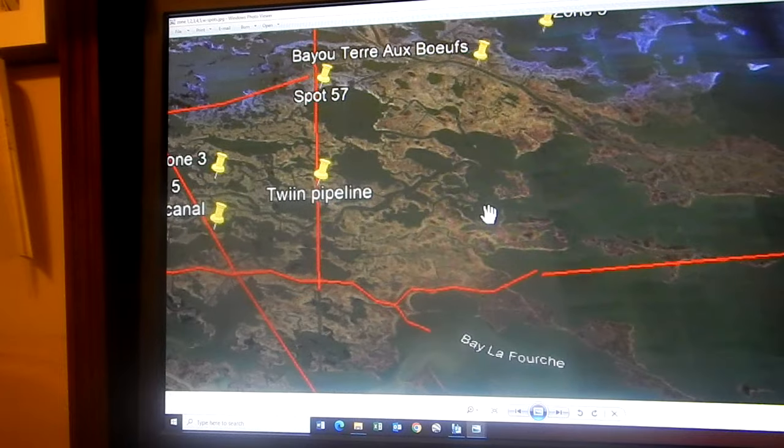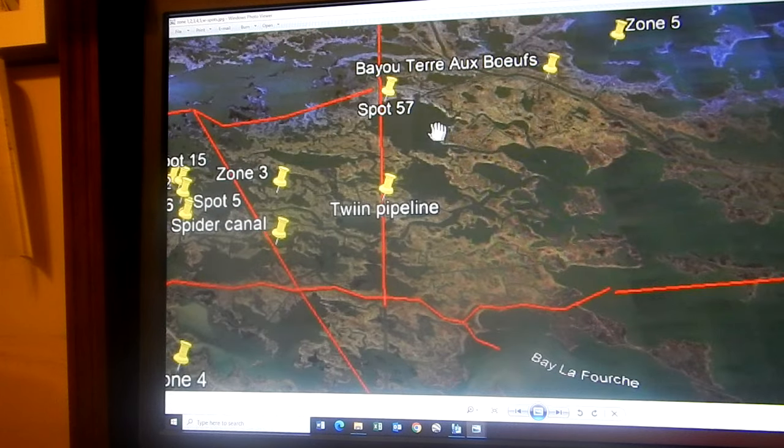May Lafourche — we come all the way out here to Deer Island. We fish all this area through here. This is Lake Campo Pass — pretty good spot right there. This is Lake Campo, Little Cavallo, Little Four Bayou, Little Four Horse, Four Horse over here.